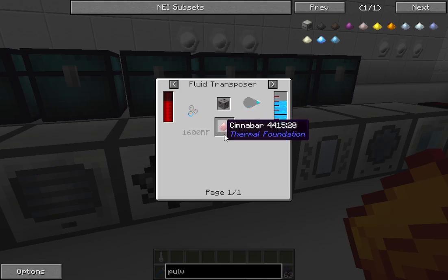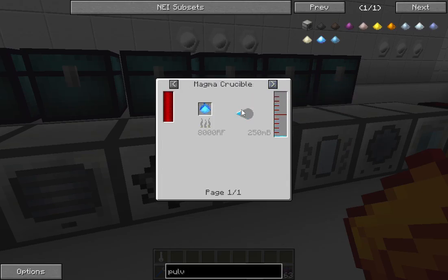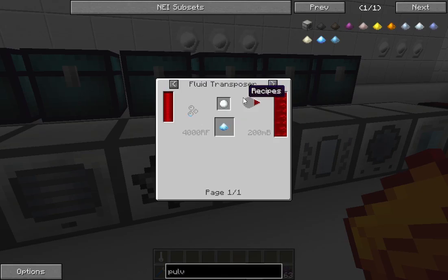It requires a fluid transposer with jellied cryothium, which is pretty late-game stuff. Jellied cryothium is an in-game fluid slash dust — it's fairly difficult. It requires snowballs and blizz powder. In order to get blizz powder, you have to find a mob called the Blizz — basically a snow version of the Blaze — and he drops blizz powder. Or if you have enough redstone, you can make blizz powder by destabilizing redstone in a snowball.